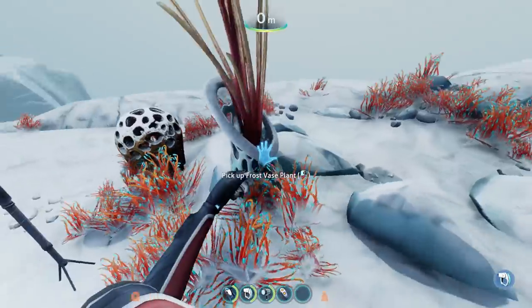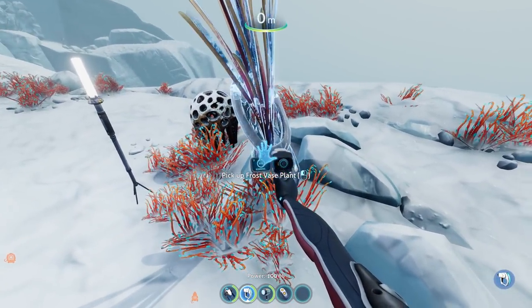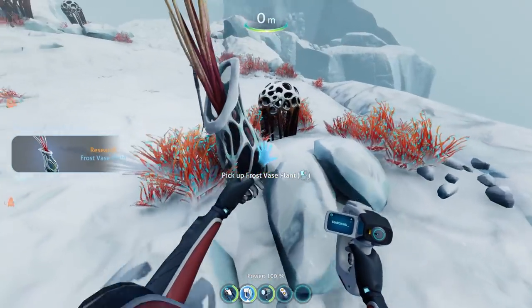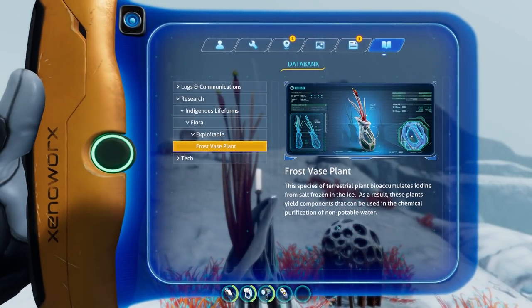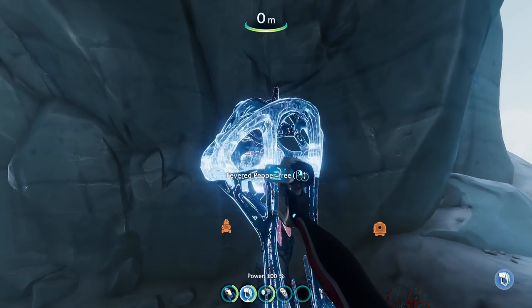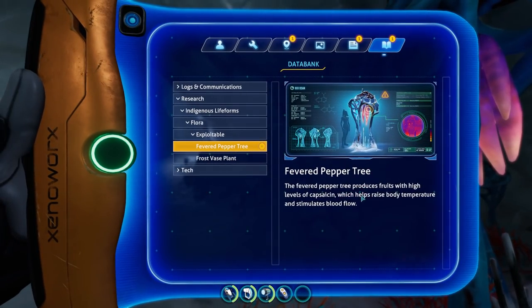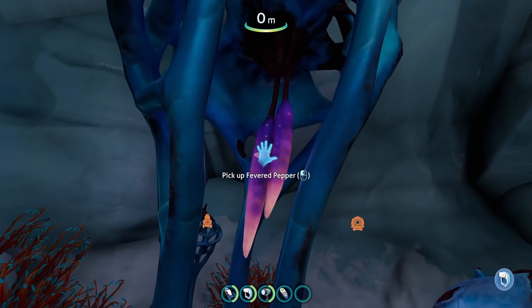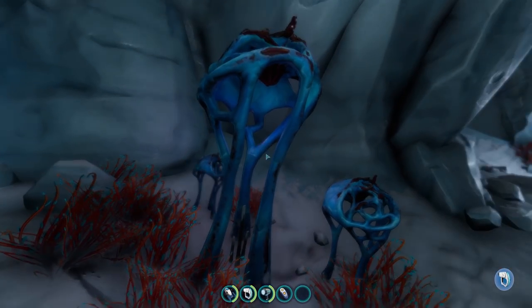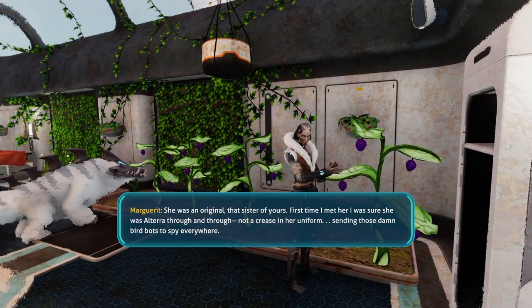Now that we understand all that, let's move on to the actual recipe of the antidote. Do fevered peppers and frost-based plants actually have Kura-curing properties? Well, no — they almost definitely do not. The ingredients of something almost always don't have the same properties as what they produce. And even if they did have some Kura-curing capabilities, the Architects surely would have discovered this and used it as a cure, which basically eliminates the possibility. This also means there has to be another explanation as to how Marguerite Mida and Sector Zero were able to survive.